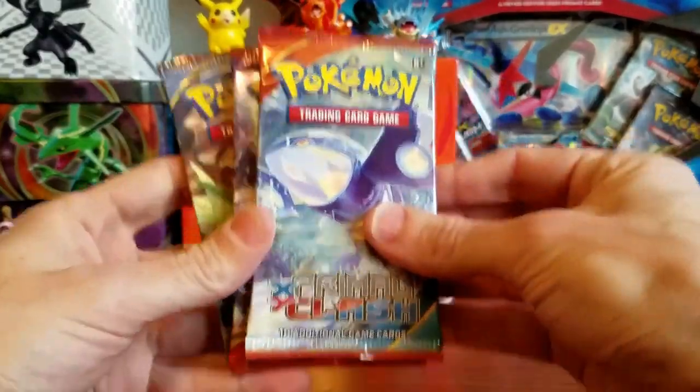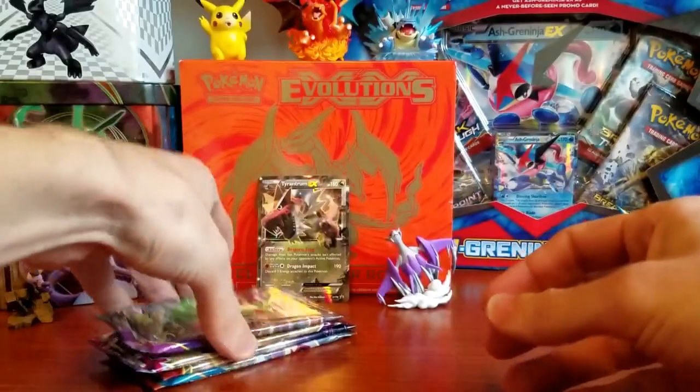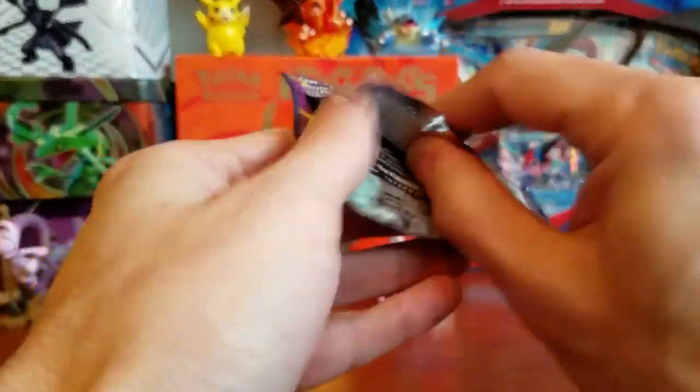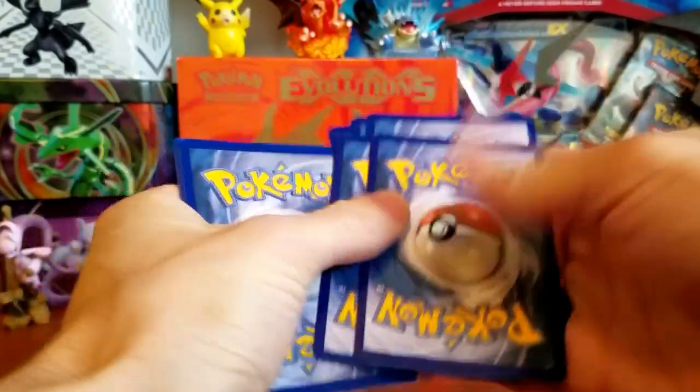So how do we want to do these four packs today? Primal, Breakthrough, Phantom Forces, Ancient Origins. Let's just go in that order. We'll start off with Ancient Origins and see if we can get a Hoopa, see if we can get something nice out of this.